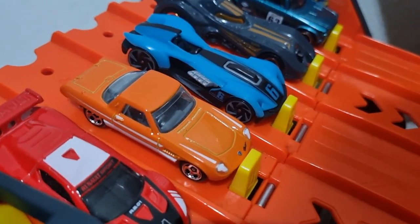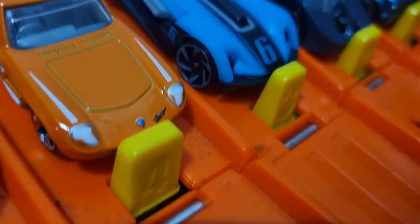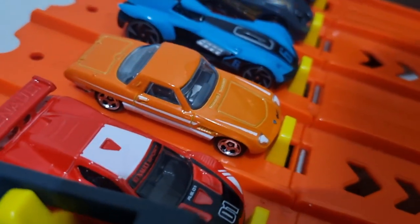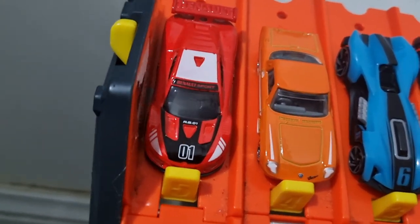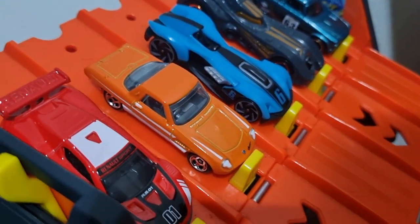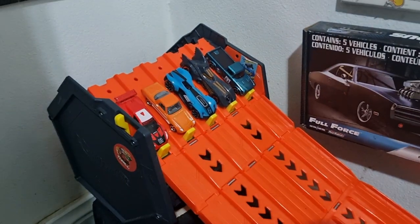Lane four, we've got the 68 Mazda Cosmo Sport. It is a really cute little car. And lane five, Daddy's new one — the Renault Sport RS01. Hope he goes alright. Three in the middle are Toby's; the two bookending cars are mine. Batmobile's the favourite.